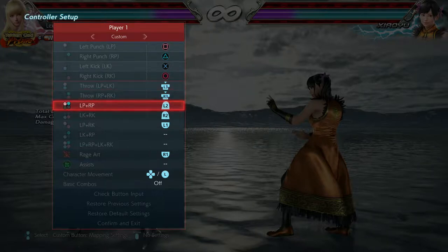You can put your left punch and right punch on these buttons that you see here — left punch, right punch on L2; left kick, right kick on R2; and left punch plus right kick on L1. This may obviously totally differ for you, and you may not even use them at all. But if you do want to get comfortable with it, I'd say just use them.